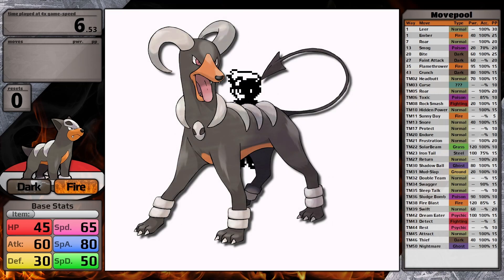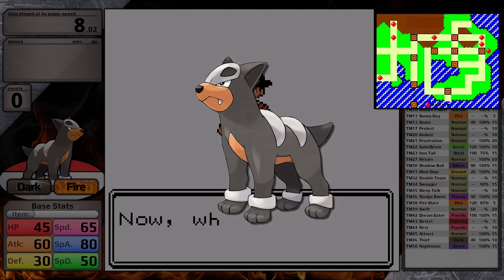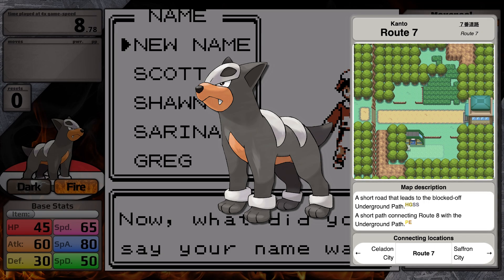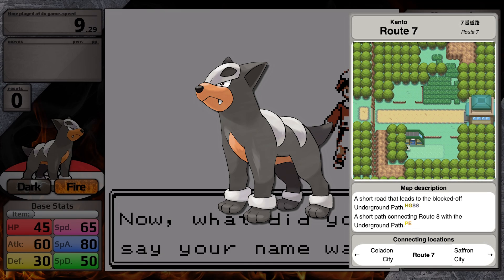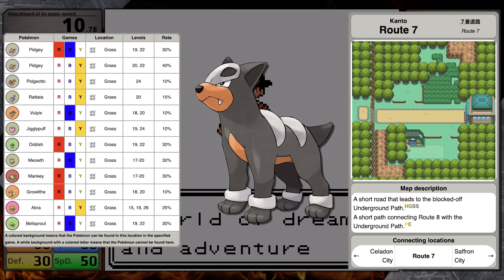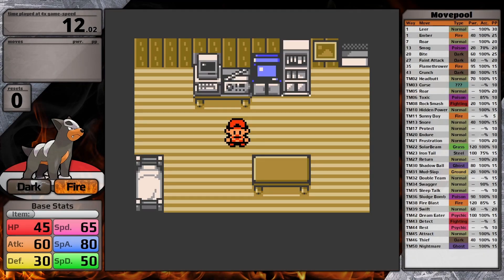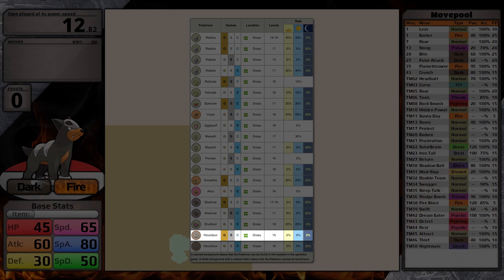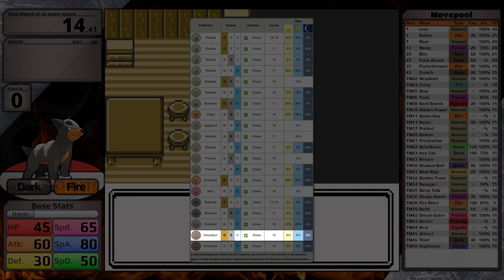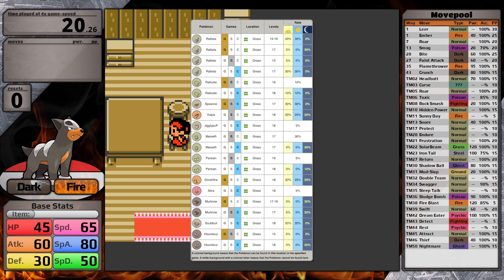But in true Game Freak fashion, they made this awesome new Pokemon so hard to obtain. In Gold, Silver, and Crystal, Houndoom can only be obtained in Kanto on Route 7 at nighttime. This is the route right before Celadon City, with one patch of grass that in Generation 1 had Pidgeys and stuff like that. The Gen 1 games trained you not to look here, so I never did as a kid. Also, Houndoom has a 5% chance to spawn in Gold and Silver. They raised it to 20% in Crystal, which is really nice, but I'm sure many of you never used this Pokemon in Generation 2.